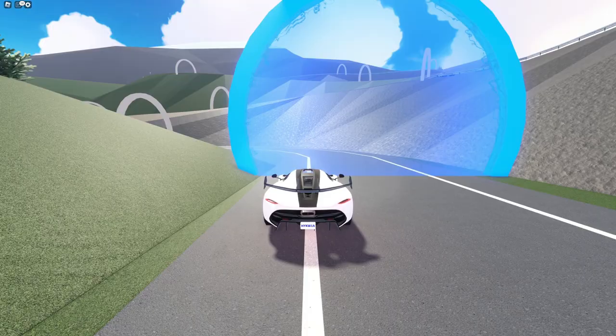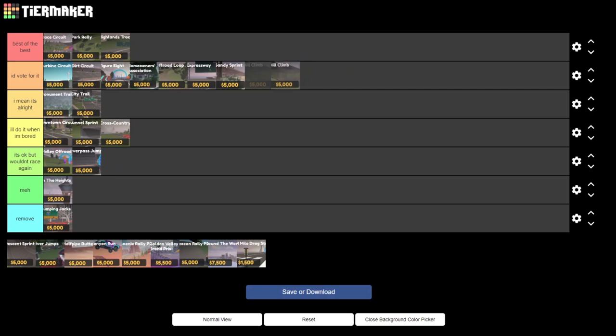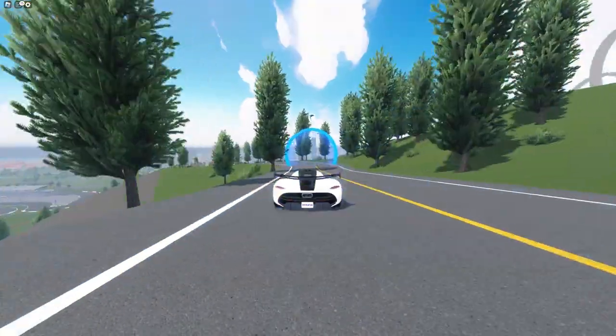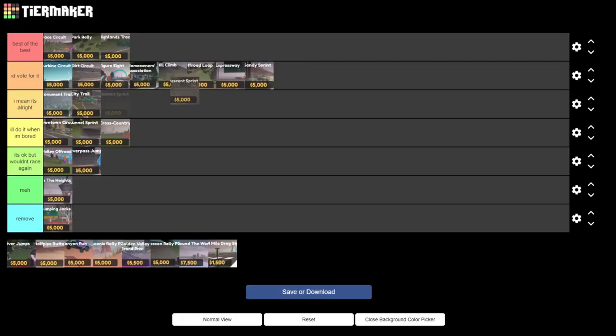Moving on to the next race we have Hill Climb. I think some people like this race but I think it's just a copy of Turbine Circuit, so I'm gonna put it below Homeowners Association and above Off-Road Loop. The next one we have is Descent Sprint, and this is just the opposite version of Hill Climb. I know a lot of people are gonna hate me for this, but I think it's basically just the same. I think both of these races aren't too good and there are definitely better options I'd vote for. That said, I definitely think Descent Sprint is better than Hill Climb, but it's not one of the best — I wouldn't pick it over some of the other races, but I definitely think it's above Homeowners Association.